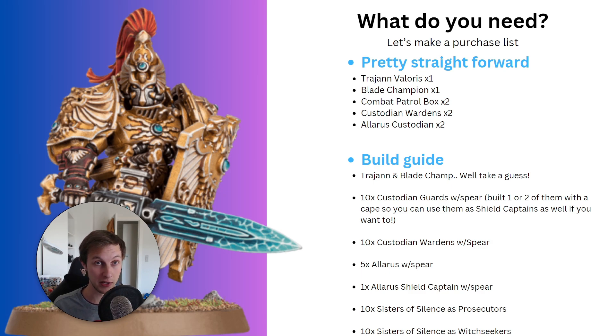In particular from that purchase, you will have six Vertus Praetors — those are the Custodians on Bikes — as well as four Sisters of Silence left over, which you can build as either more Prosecutors, more Witch Seekers, or even Vigilators if you'd like to try that.